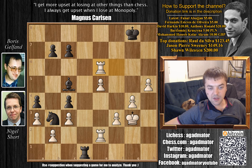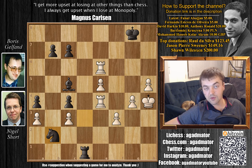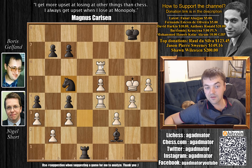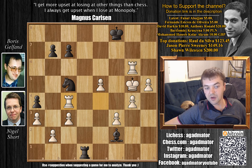Knight to b3. Rook captures on e6. Knight to c1. Now rook to e4, attacking the c4-pawn. Knight to d3, and we have king to h4. Gelfand captures the b2-pawn — he wants to grab the a3-pawn and the c3-pawn to create some passed pawns of his own. It might seem interesting to go for Bishop to f2 check, and if the king moves, Knight to c5 forking the rooks, but rook g6 is perfectly fine and gets you out of trouble.